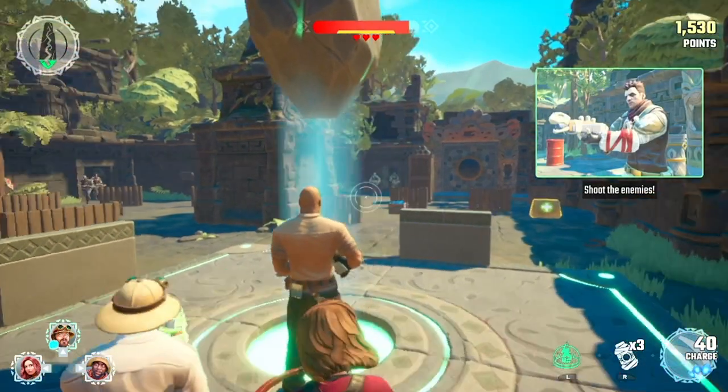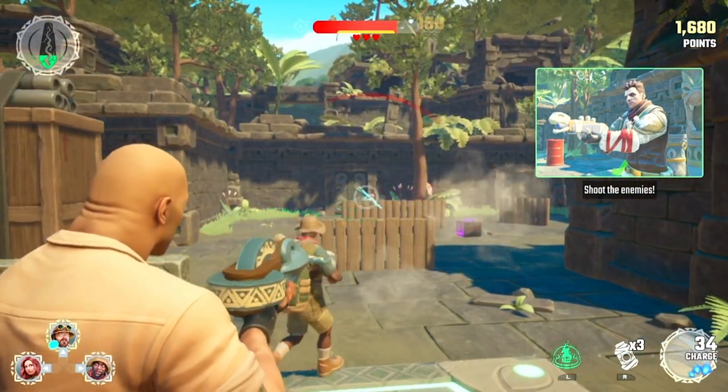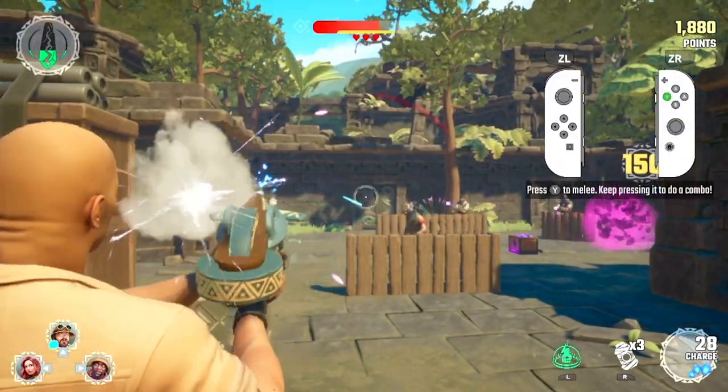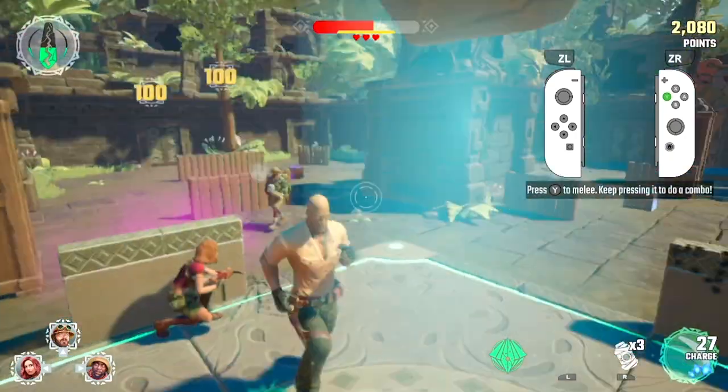Watch out! Shoot your weapon by pressing fire. Try and hit the bad guys! Enemies can sometimes drop charges or explosives when they are taken down. If you don't have any charges left, you can use melee to strike enemies.